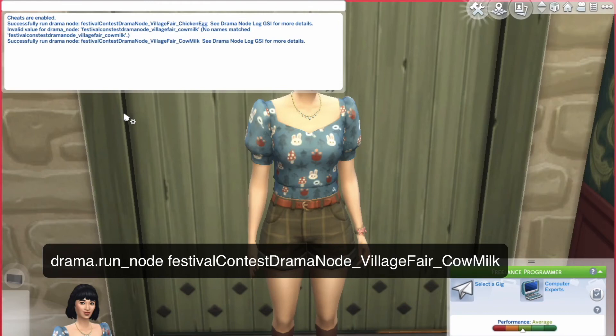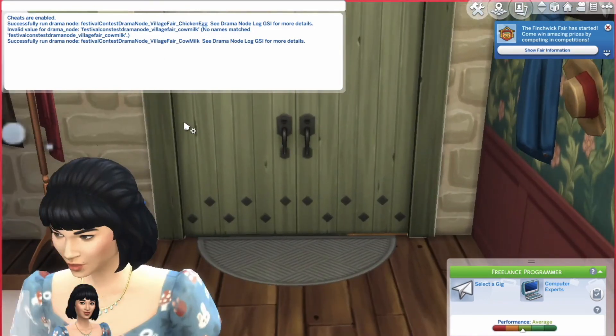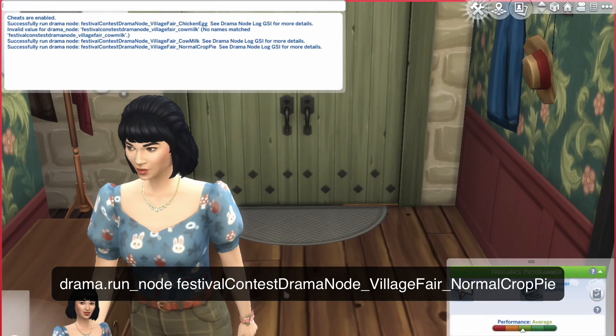It will say successful and then you just load into the game and it should pop up on the right. The last one I'm going to show you is the Garden edition — the Normal Crop Pie one. Use the same formula: drama.run_node festivalContestDramaNode_VillageFair_NormalCropPie — and it's also successful.